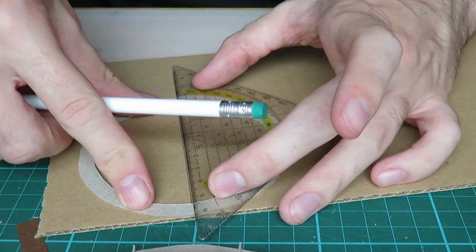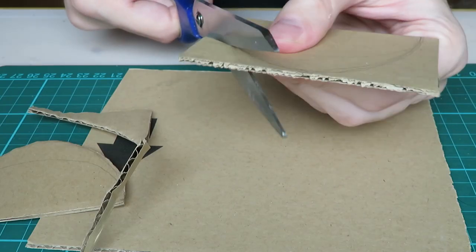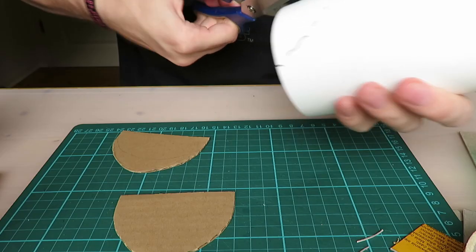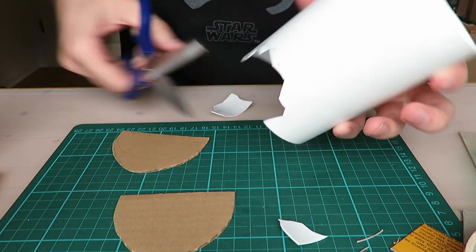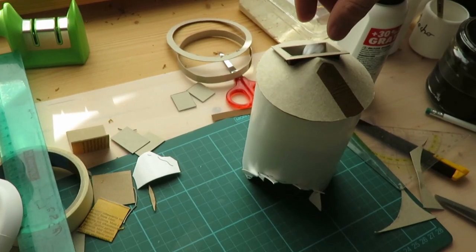Before I glued the roof into place, I had to glue some floors into the silo, and then I added a hole so that the dice could bounce off of something. I also added a hole for the dice to come out, and I made sure everything works.